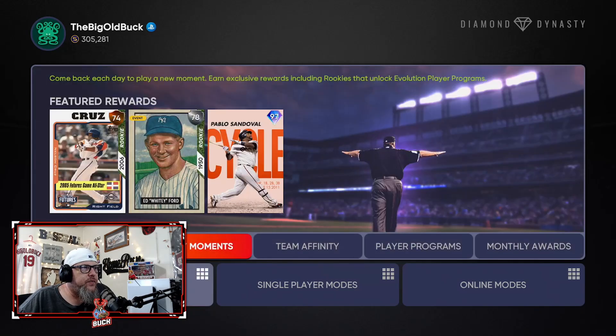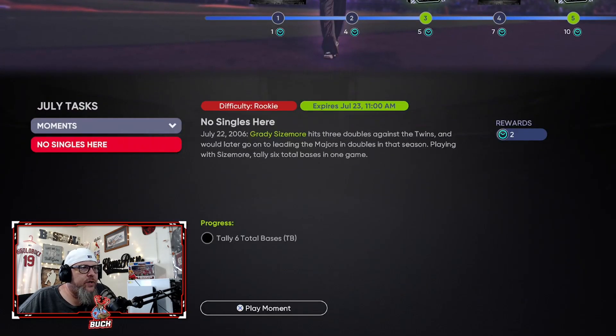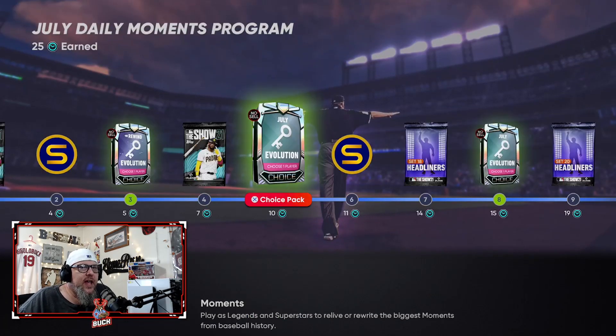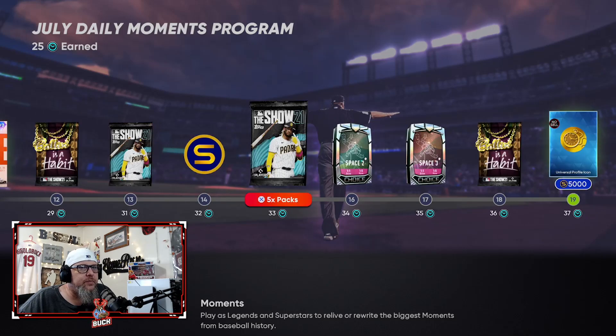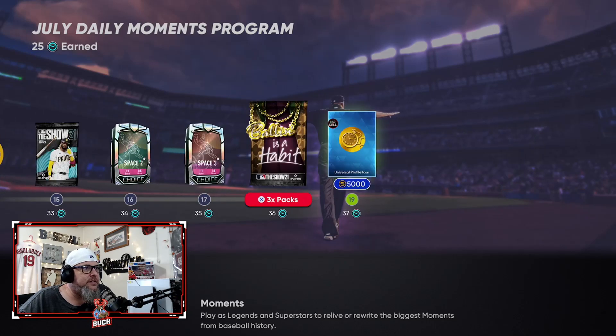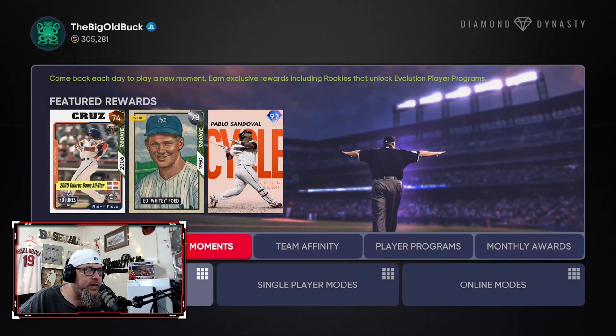Alright, first things first, daily moments. Don't forget to do your daily moments. This one's worth two points, by the way. So if you don't have Pablo yet, you definitely want to do this — six total bases with Grady Sizemore. I got Pablo yesterday, so I'm just doing them for the rest of the month to get this extra stuff. Make sure you do your daily every day.